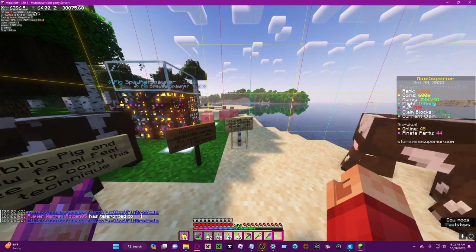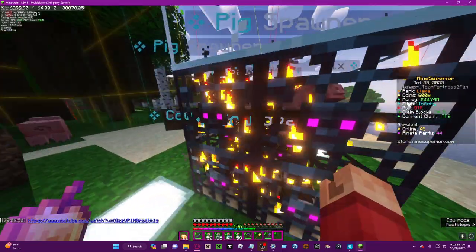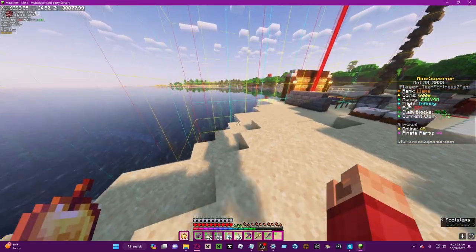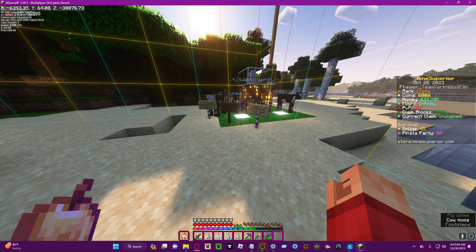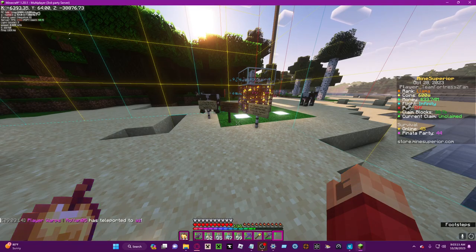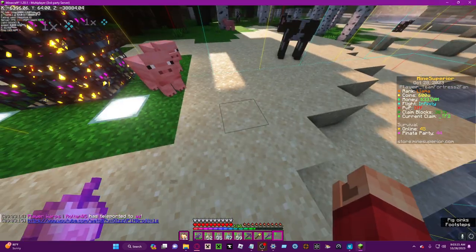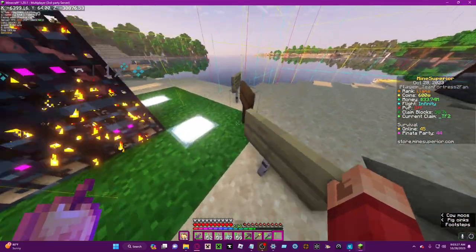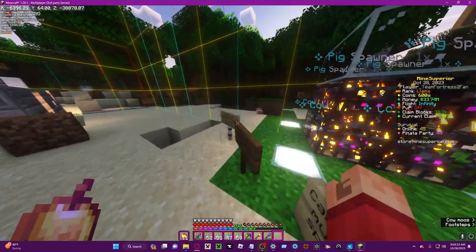You may notice this peculiar configuration and wonder what it is. Basically, this is a quad spawner setup. It's a technique — a really OP technique that I used back in Season 3 to get a lot of MCMO points, and it could even get you a lot of money as well since Raven uses spawners.